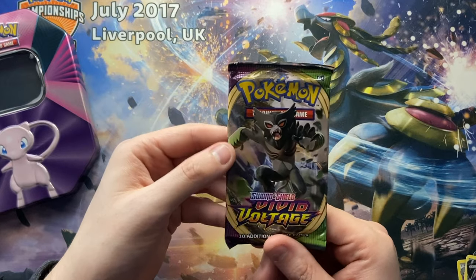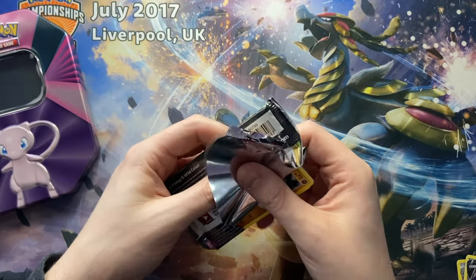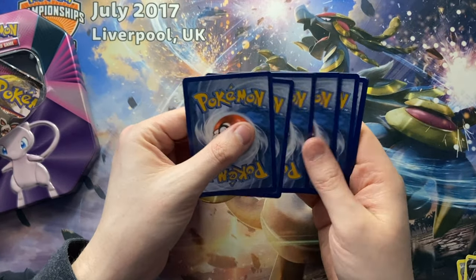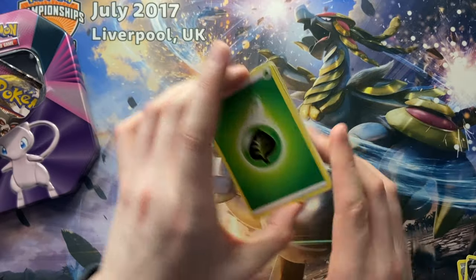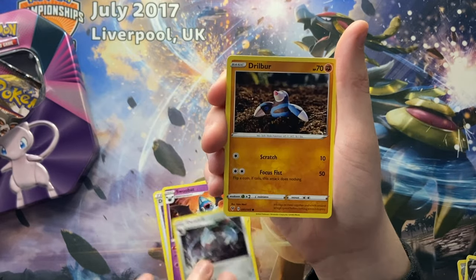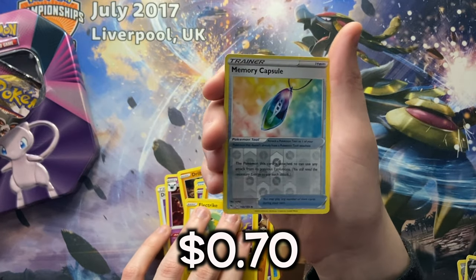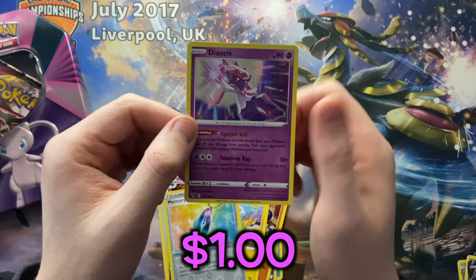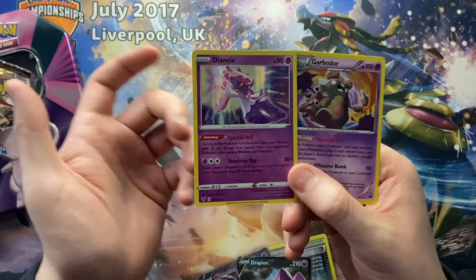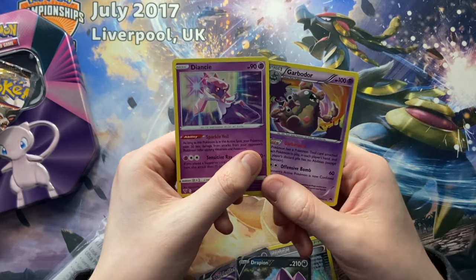We are on to last pack magic now, ladies and gentlemen. We have a Vivid Voltage Zeraora pack. We've got something in this one. Okay, here we go. So we're starting off with a Leaf Energy, and then we have Excadrill, Drilbur, a Wailmer, a Cottonee, a Clobbopus, Electric. We've got a Reverse Memory Capsule — so no Amazing Rare — and behind it, a Diancie Holographic.